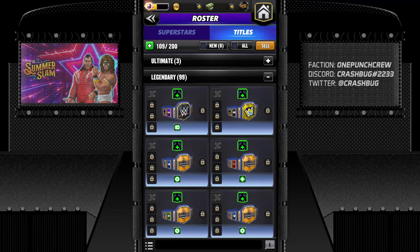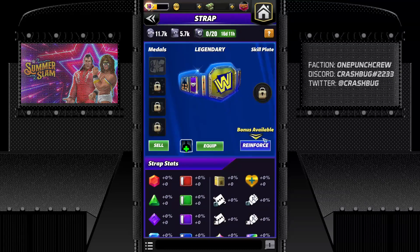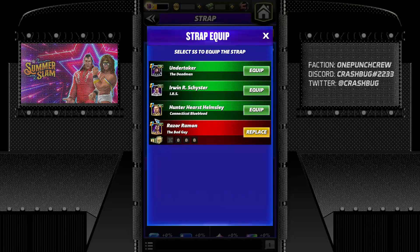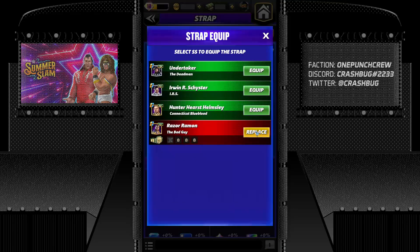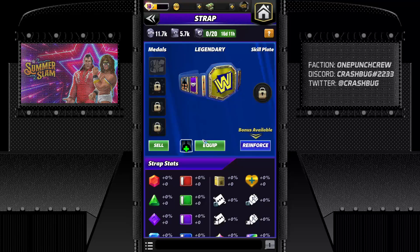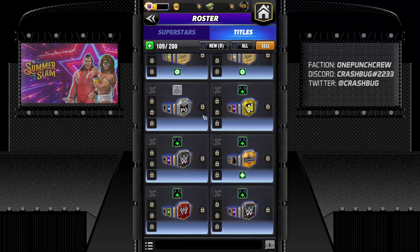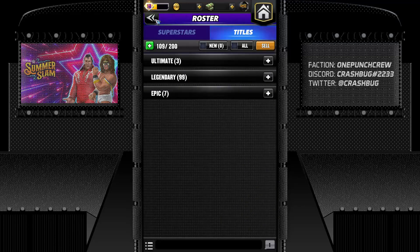This is a new gen striker, so any new gen striker you have you can simply check out from here and equip it on any superstar. Any superstar not having a strap — you can check it out right here directly. Any superstar that already has a strap — you can replace it and equip this strap on them directly at a cost of a certain amount of strap bits. For replacing with an epic strap you need 8,000 strap bits. If there's no existing strap, it's free.